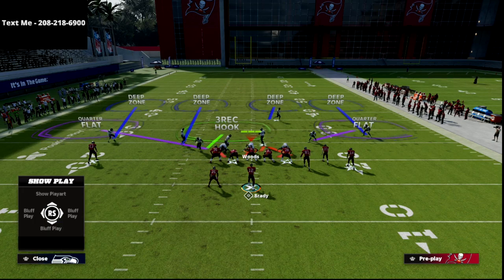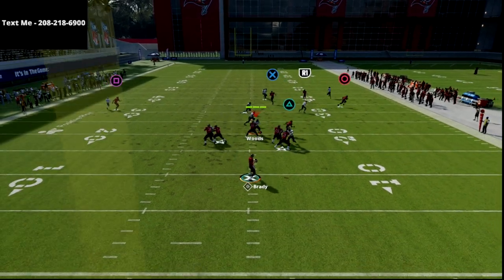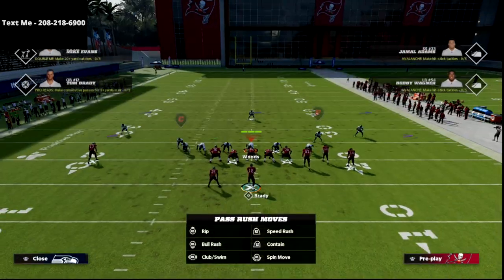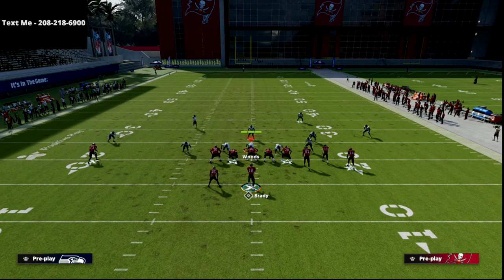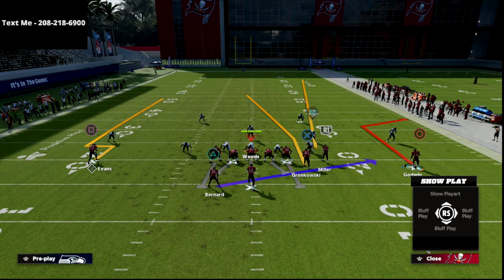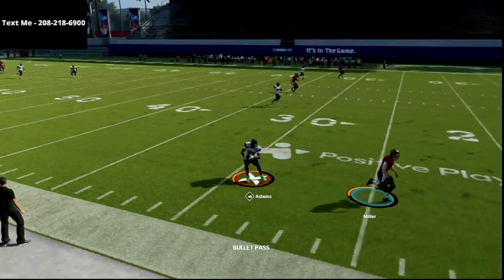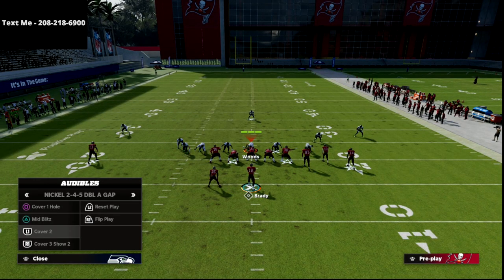Against cover four show two — this is a popular defense, quarters match, whatever you want to call it — you should see that your tight end will have a pretty good chance of getting over the top. Your slot will occasionally get over the top too. I've found that if you take that corner and motion him to the outside and just let him set his feet, oftentimes you're going to get that safety one-on-one with that super fast guy. I know that this beats cover four drop as well.